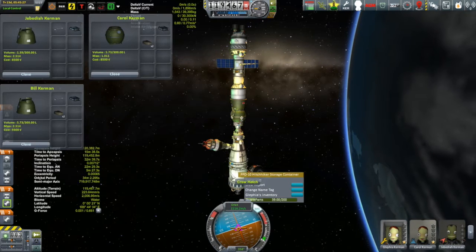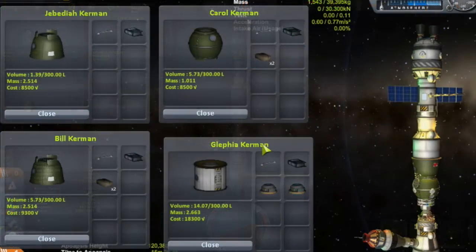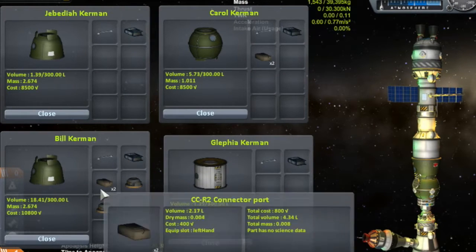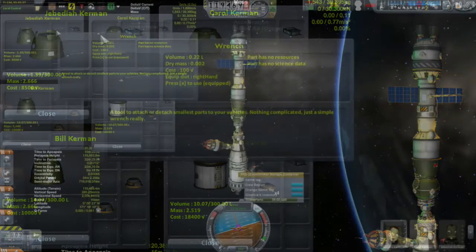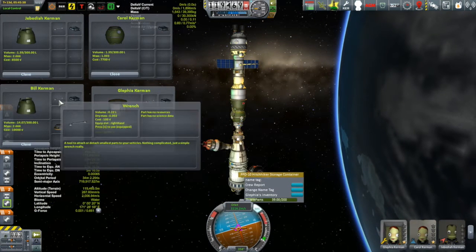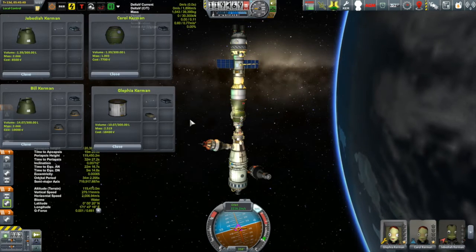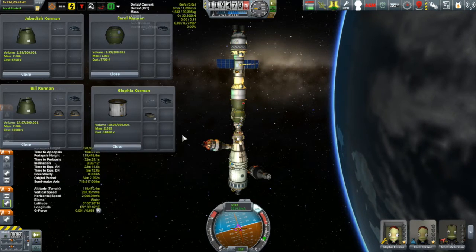Then we'll move some of the inventory stuff around. We'll open up all four of our Kerbonauts' inventories and give Bill the pipe endpoint. I got so much in the habit of sticking these pipe endpoints on the exterior of the ship, but you can actually store stuff now on the interiors of the ship — that's great. So Bill will just carry the pipes in case he needs them, and we'll transfer the explosives that were brought up with the Karine. We'll give those explosives to Glafia in the station, and I'll get into what the explosives are about later.